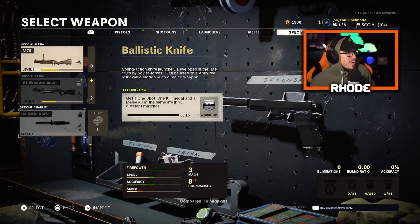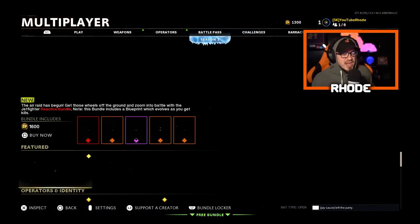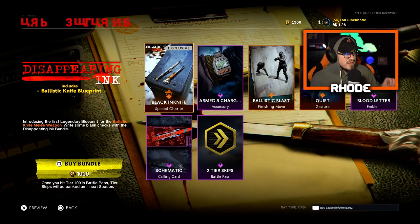No thank you to grinding that. We are going to buy the bundle for you guys and unlock it right away because there are no attachments for the weapon itself. We're gonna go ahead and cop this bundle called 'Disappearing Ink,' just released in Cold War — it's 1,000 CoD Points, not bad for a quick purchase of the ballistic knife.